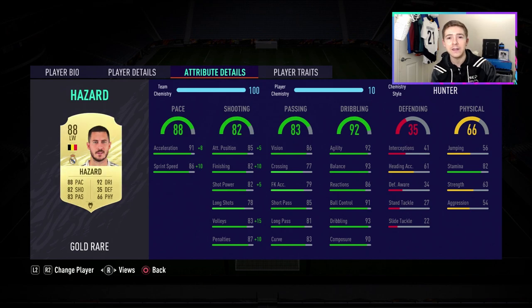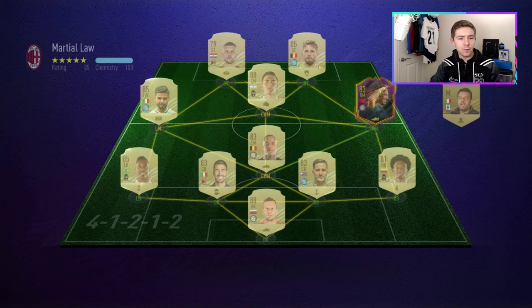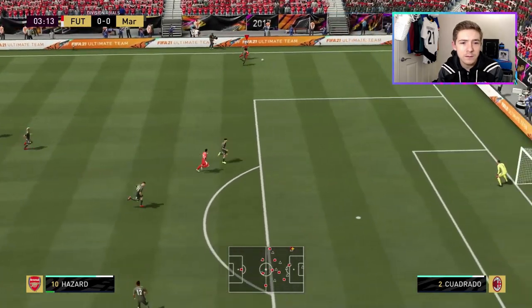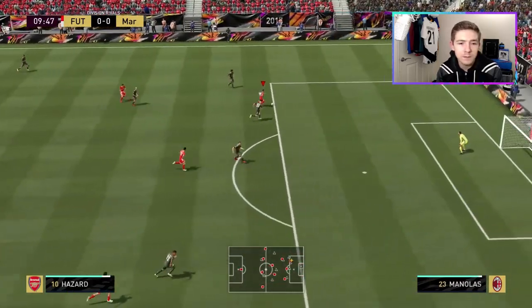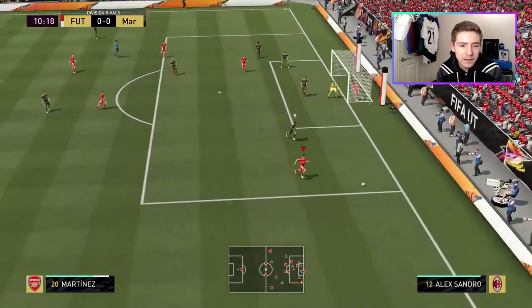Let's focus on Hazard and see what he has to offer. We're up against an opponent with Mane, Insigne, and a pretty quick back line featuring Mane Alassane with an anchor chem style, which he definitely doesn't need with his pace. Can we put the ball in? We can — good ball. He's got around his man. Hazard puts the ball across the box, but still we can't convert.